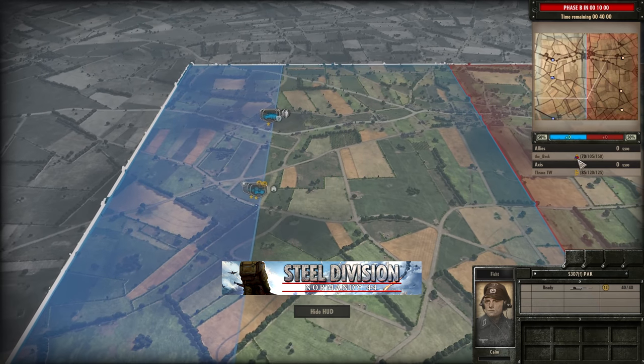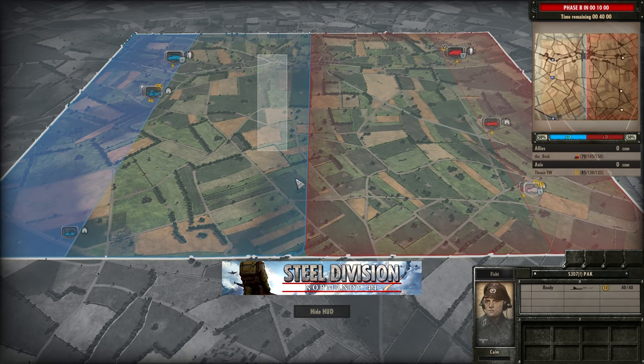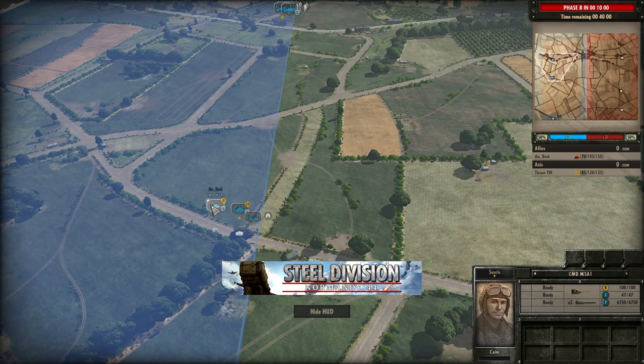The 21st Panzer are really good for their SPW 222s with 2-star veterancy that drop off the Aufklärer and can make a lot of ground early on. There's also the S307 packs, which are Pack 40s mounted on the half-track — very mobile AT guns. Over on the other side we see the 3rd Armoured, meaning we'll probably see quite a lot of engagements across the open. Starting with an M5A1 command supporting an M4A1 in the centre, plus recon.